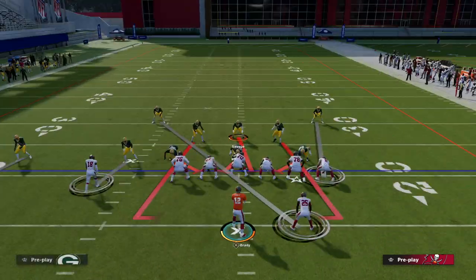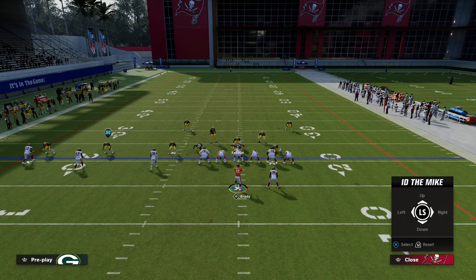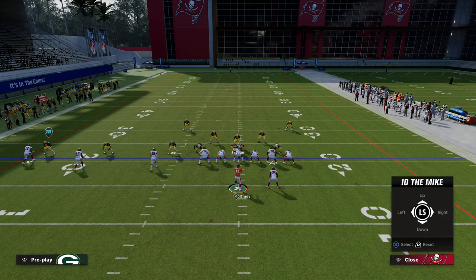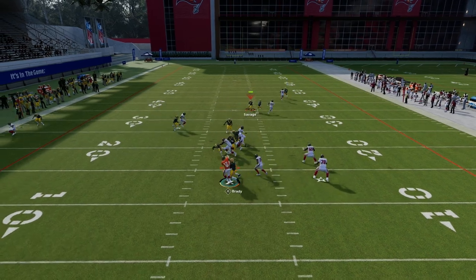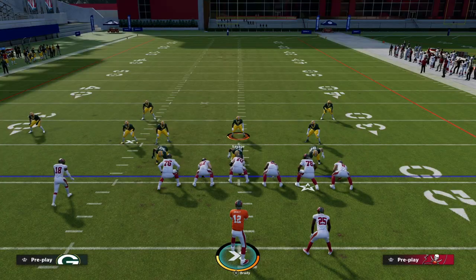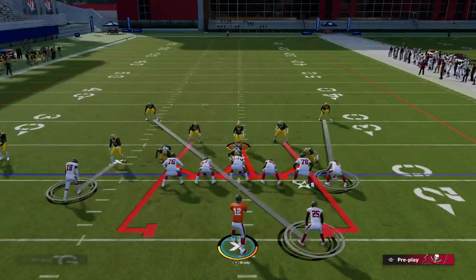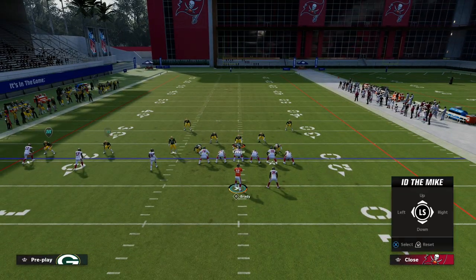To recap the simple setup: contain, pinch linebackers, ID the corner on the outside, then set up whatever route combination you want with your running back in a play action play. Play action protection does wonders for this. That time it did screen through, showing it's still a really good blitz, but if you also block your tight end it will solve everything since this is a six-man pressure.